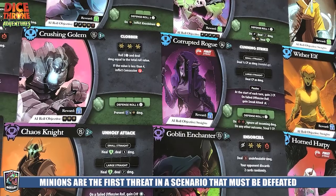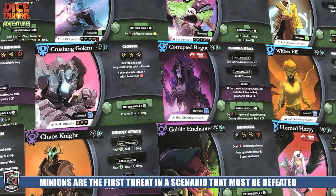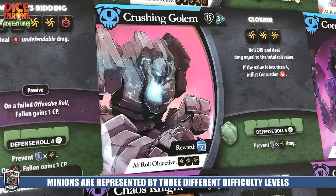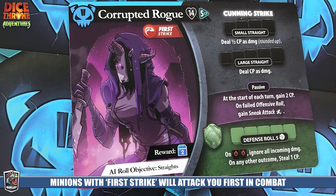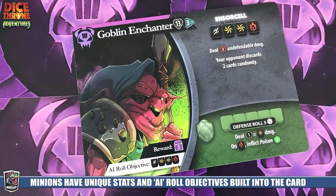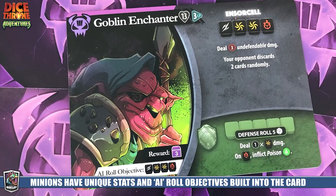Now let's talk about minions and bosses — these are very different from the original competitive game. Some tiles introduce minions in one of three levels: green, blue, or purple. When you find a minion, you flip its card to reveal its hit points and potentially three additional things: first strike in the upper right (it attacks before you), dice it needs to roll, a passive ability, and its defense. Each minion also has its own AI objective.